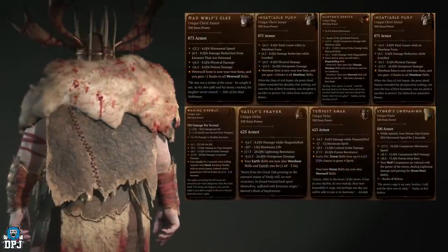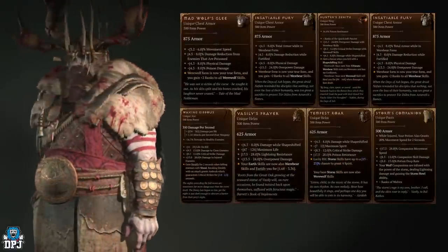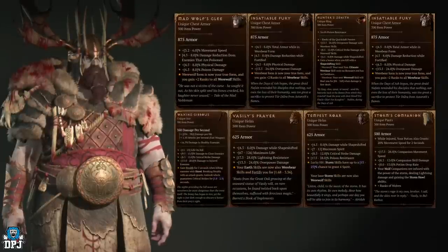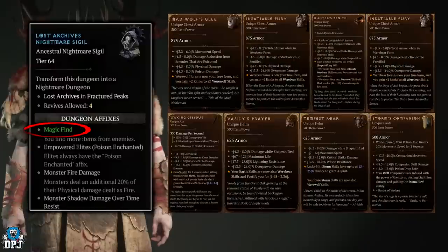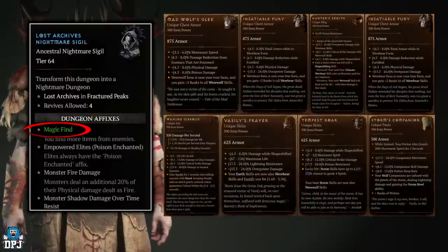When it comes to farming specific dungeons to try and get those uniques to drop, any dungeon is fine — in fact any enemy of that specific type that has increased chances to drop across the world is fine. But if you can roll a nightmare dungeon with that magic find modifier, this definitely ups your chances due to it allowing the nightmare dungeon to drop more loot for you.